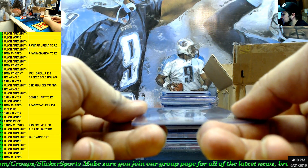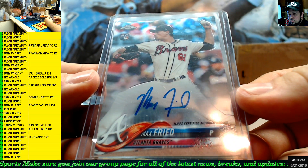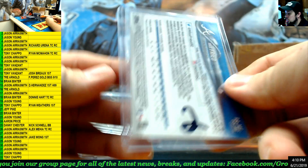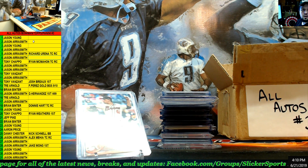Next up — another Topps Chrome rookie card, Max Fried for the Braves. Number 2 — going to Jason Aerosmith.